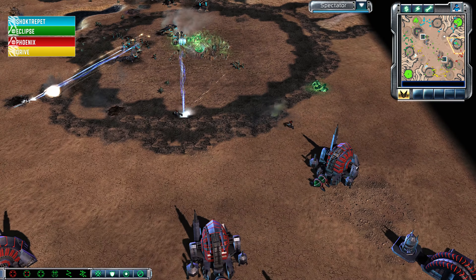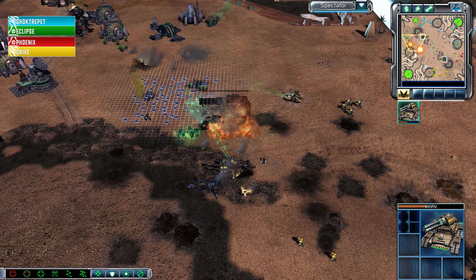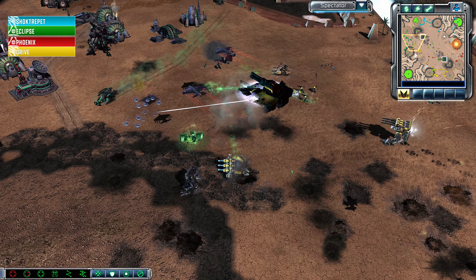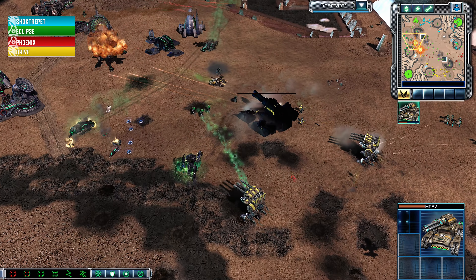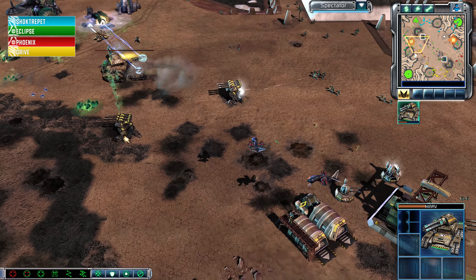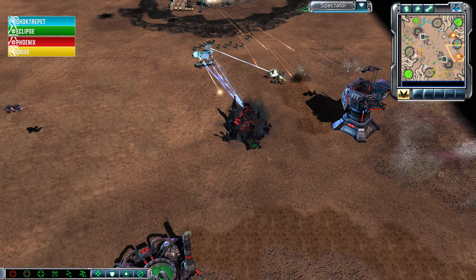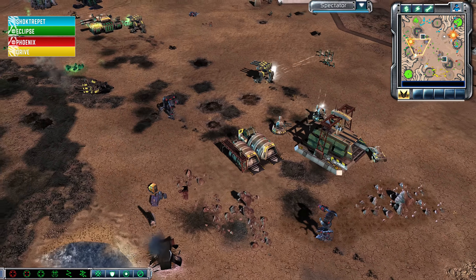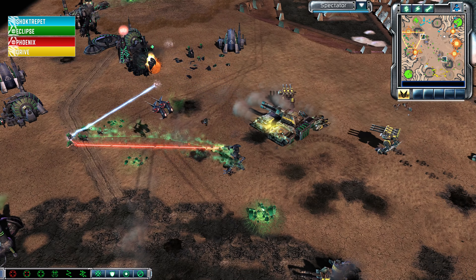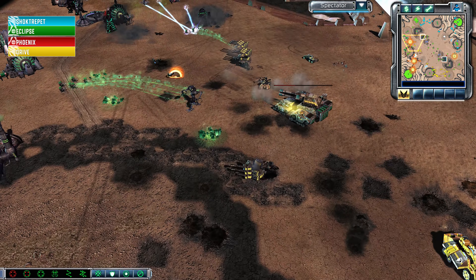GDI is winning in the north and GDI is winning in the south. The Juggernaut falls as a Mind Drop comes in, with EMPs landing on top of that Marv. One Avatar and one Juggernaut are about to be reclaimed by Drive. The Vertigo Bombers make another pass. Another Rage Gen fires off, wreaking havoc on this GDI army and causing confusion where there is already mayhem. Shocktrepit continues to press forward on the north side, closing in on the few remaining units of Phoenix, who has completely relocated to the southern half of the map — his MCV trying desperately to make a getaway.